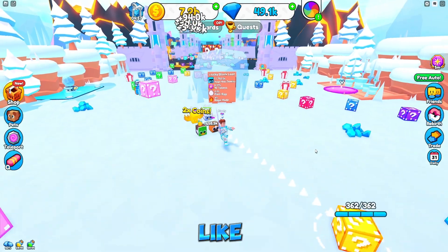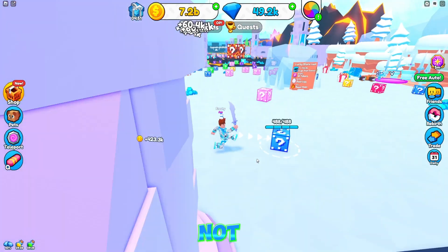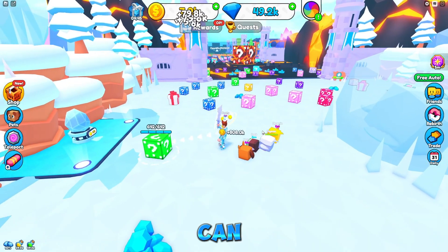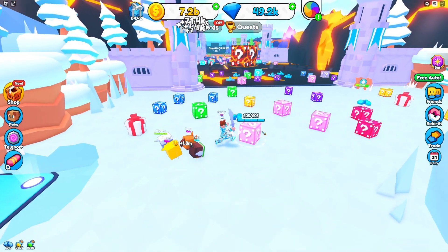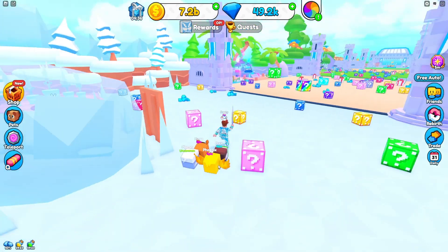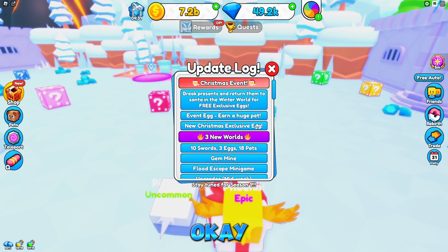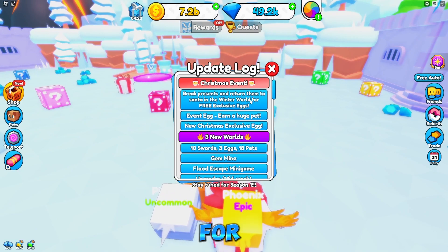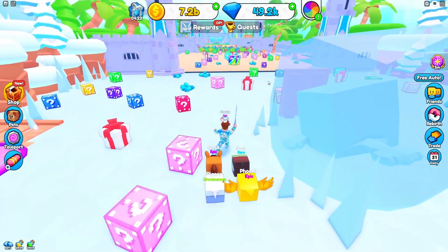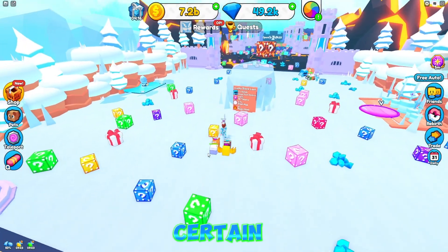This is it right here. I was expecting like an actual place itself, not like within the actual map. So 30% you get rage mode. I'm confused - it says you can... I guess we break these and bring them to Santa? Let me go back to the update log. It says break presents and return them to Santa in the winter world for free exclusive eggs. Now where is Santa Claus? That's my question. I don't see Santa in here. Unless I'm missing something or does he come at a certain time?